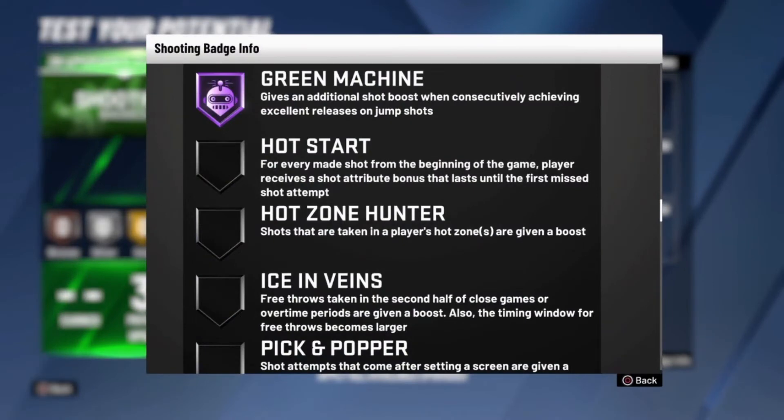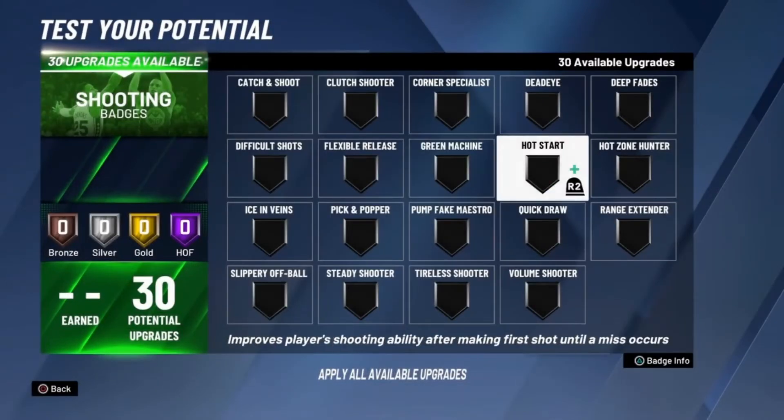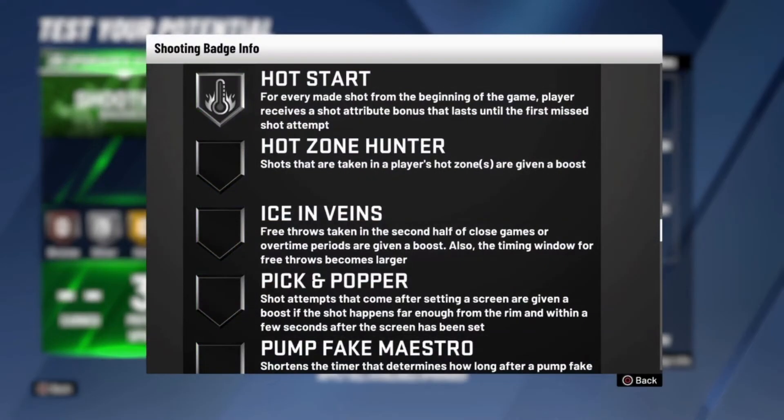Green Machine — you want to use this on Hall of Fame, because it literally helps you get more greens. In the beginning of the year a lot of people, including myself, thought this badge was useless, but once people started equipping it they automatically got more greens. Before a patch you could get greens from anywhere, but it got fixed and is more logical now. This badge is one of the most important badges.